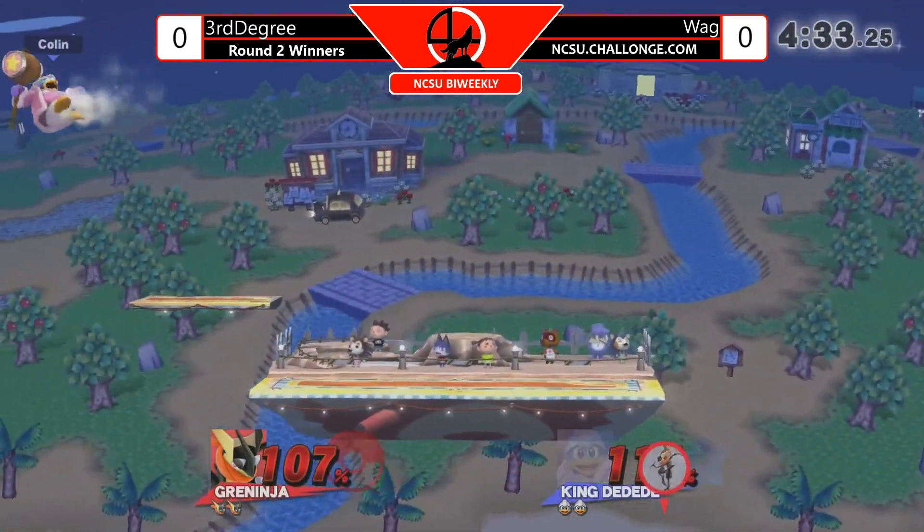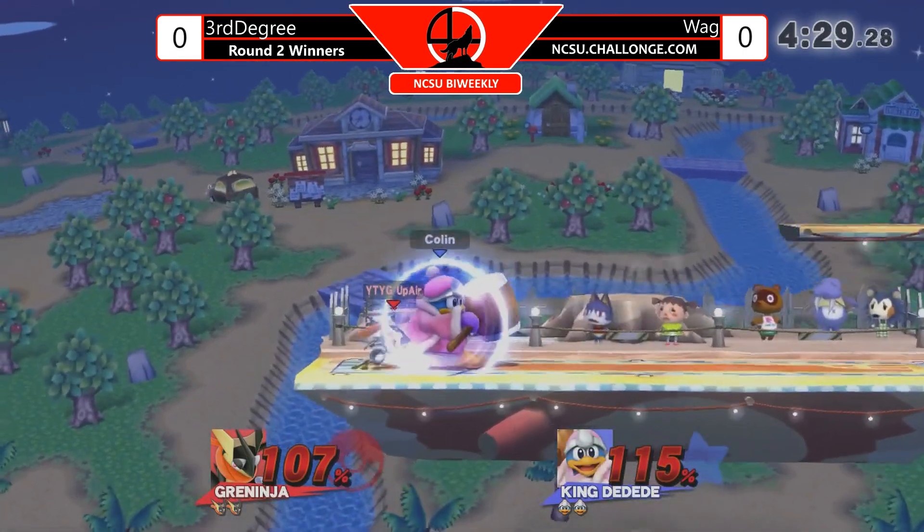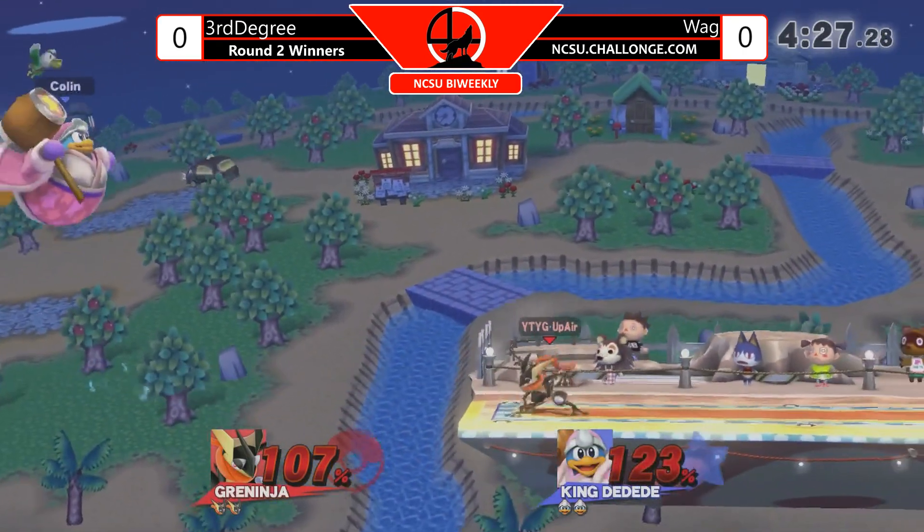How do you edge guard Dedede as Greninja - just outspacing with the shurikens? I'd say that's the approach we're gonna see. Oh, a nice shadow sneak. If he got the Gordo connected it actually could have led to a K-air - yeah, that would've been tons of damage.